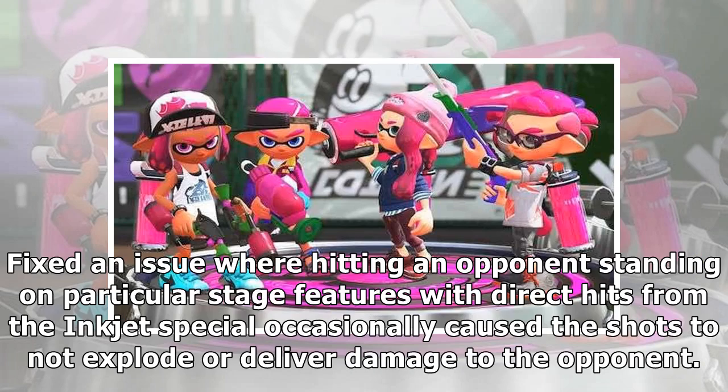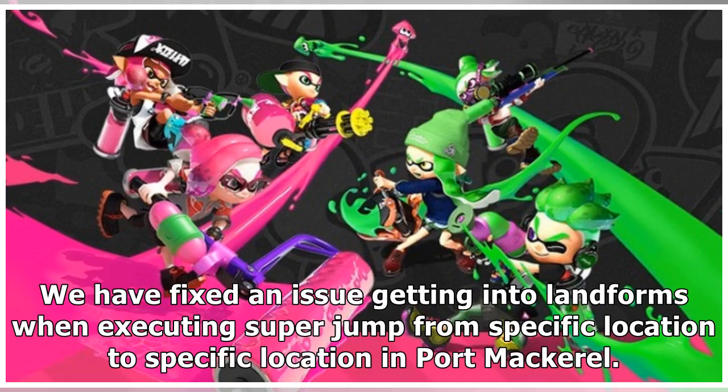Fixed an issue where hitting an opponent standing on particular stage features with direct hits from the inkjet special occasionally caused the shots to not explode or deliver damage to the opponent. Also fixed an issue with getting into landforms when executing a super jump from a specific location to a specific location in Port Mackerel.